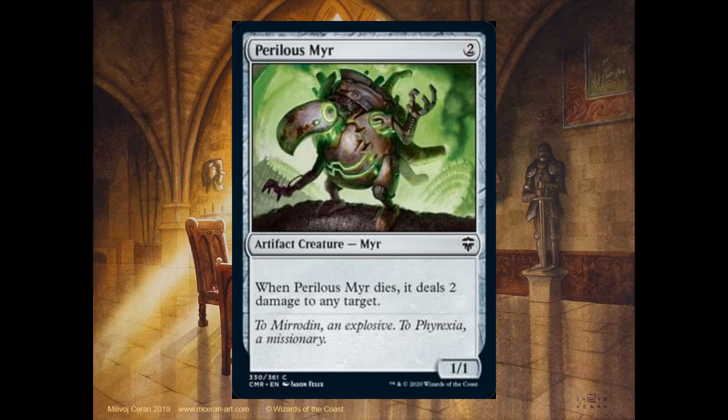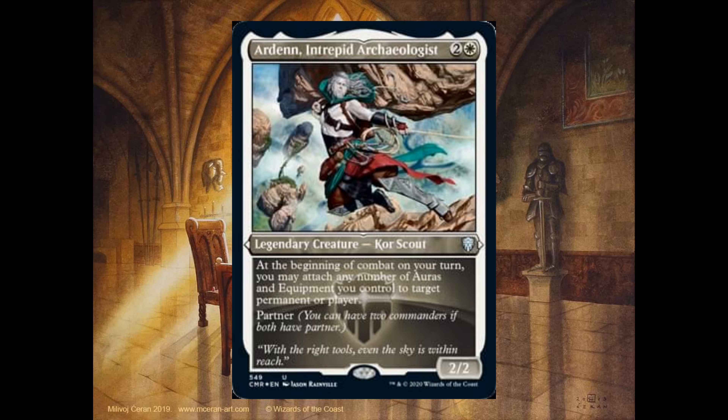Perilus Myr, 2 mana, it's a 1-1. When it dies, it deals 2 damage to any target. Arden Intrabit Archaeologist, 2 and 1 white, it's a 2-2. It's a legendary creature. At the beginning of combat on your turn, you may attach any number of auras and equipment you control to target permanent or player. It can also be a partner.